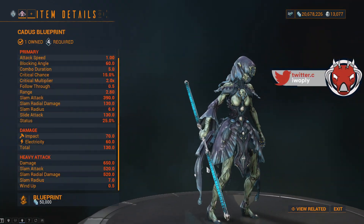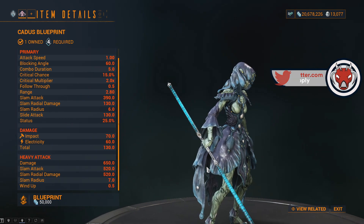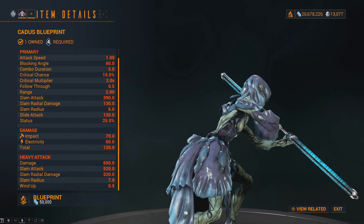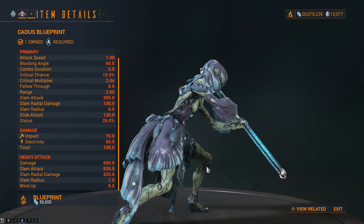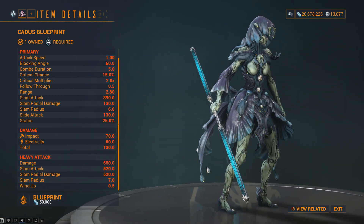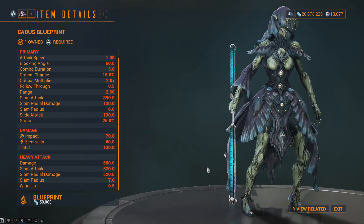The Kadis melee weapon has also been added to the game, with a blueprint being purchased from the in-game market for credits. The blueprint will require 20,000 credits, 2 neural sensors, 3,000 polymer bundle, 1,600 circuits, and 1 copy of the bow melee weapon to craft in the foundry.